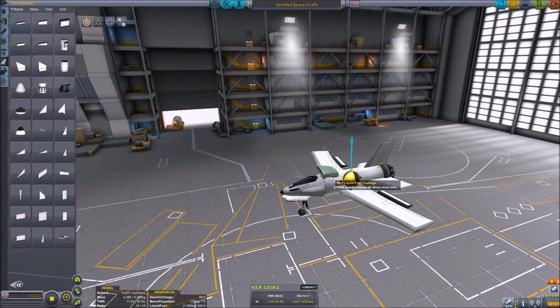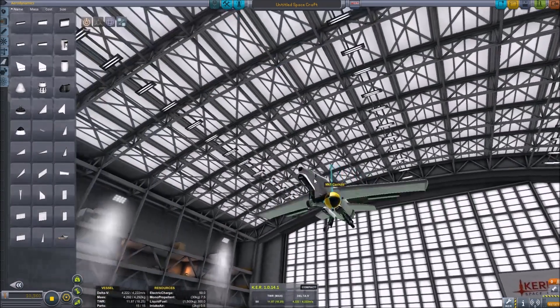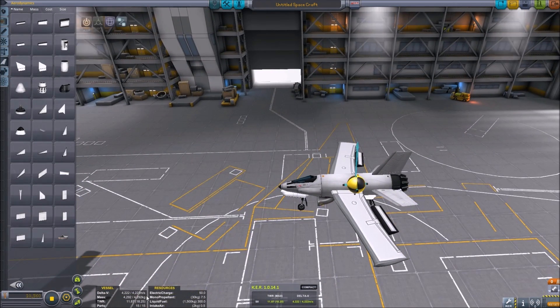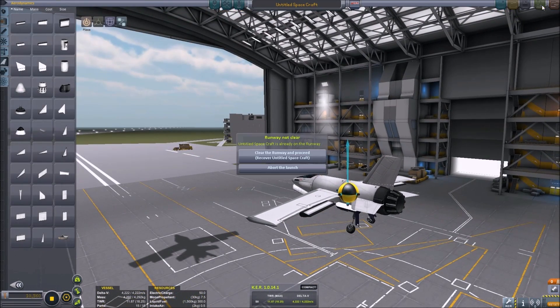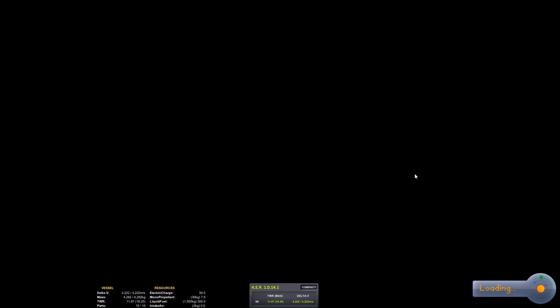If you keep getting out to the runway and it's not starting, that's why — missing air intake. That was crooked, let me get rid of that. There we go. Let's see if that actually changed a whole lot — not really. We're good to go. We're not going to save this one. Clear the runway. We need a pilot, don't we? Good enough.